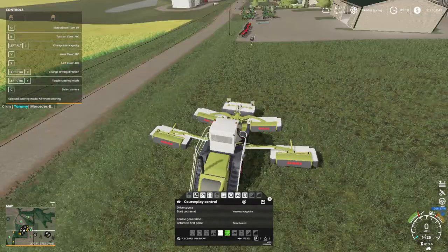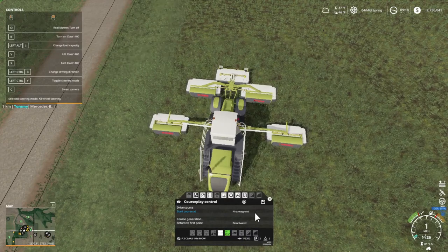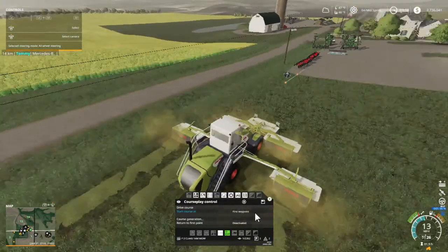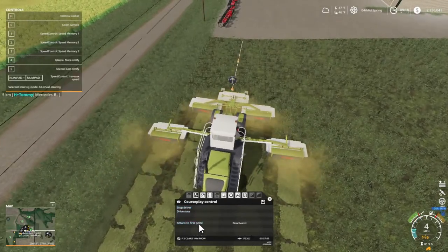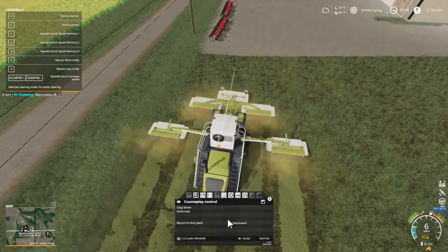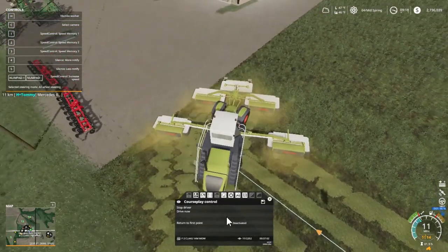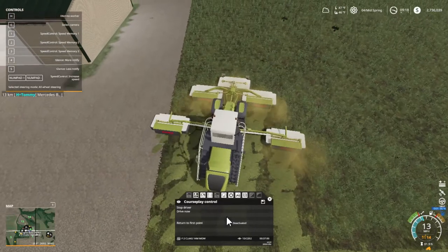I can't remember where I parked the machine at — I think it's over by the silage by the cows. I want to do a first waypoint on this one. Go ahead and lower all this down and turn it on. This thing's got some power, folks — and it's noisy! First waypoint set, we're going to drive course. He is mowing. We're going to have to get the windrow out on this because we want to put this grass into our silo. We probably could make some hay off of this.